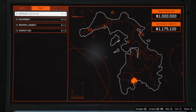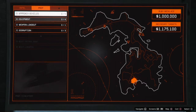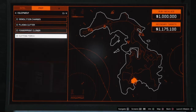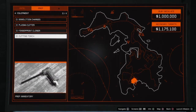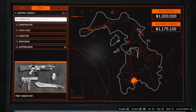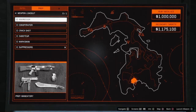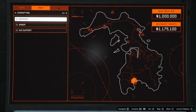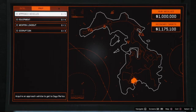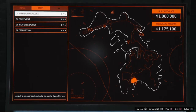The missions I do are: for the approach vehicles, the Kosatka — it's just the one I prefer. For equipment, all you need is the plasma cutter, fingerprint cloner, and cutting torch. For the weapons, it's whatever you prefer, but personally for a solo heist I prefer to use the aggressor. For disruption, you don't really need to do those. Once you've got all your preps done, you can go back to your planning board.